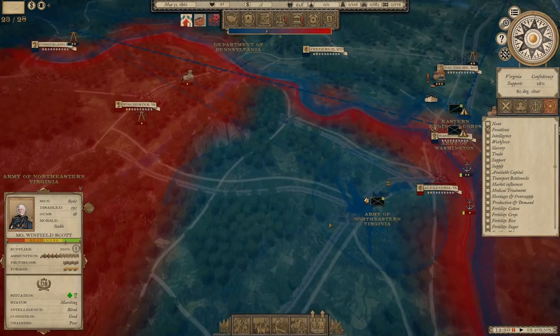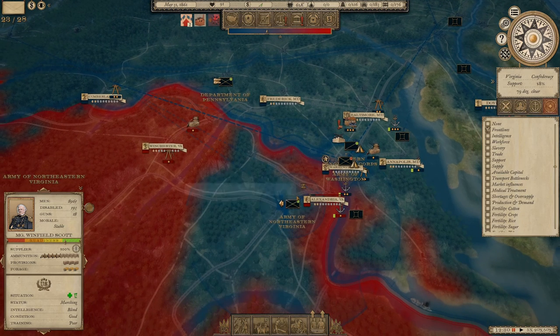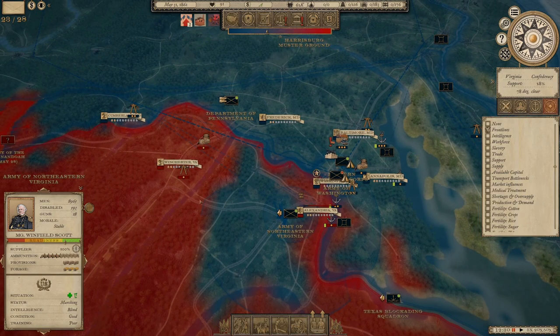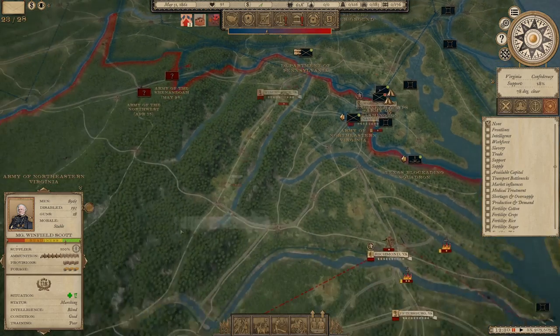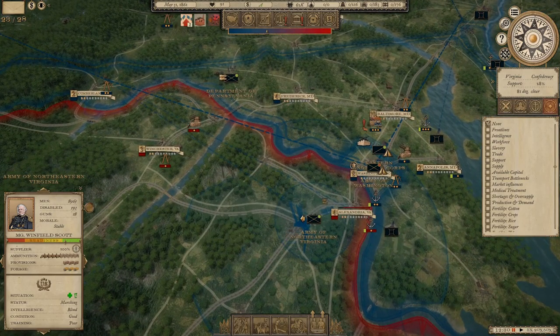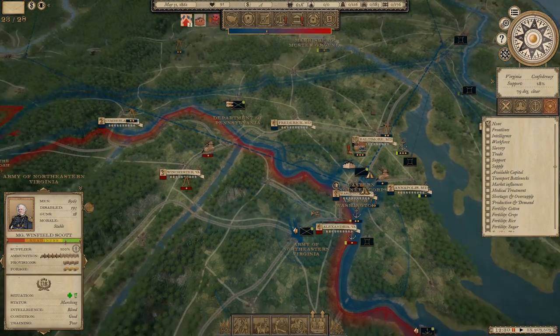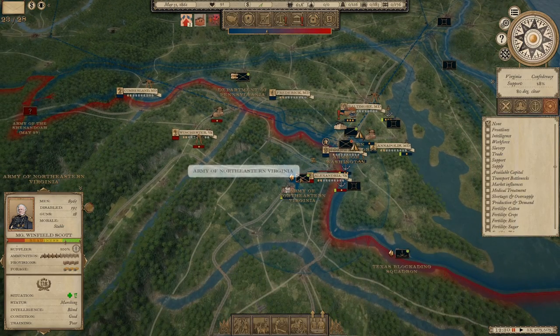Unlike what happened historically, the Army of Northeastern Virginia — the Union Army — was able to win the battle, and we sent the Army of the Potomac, the Confederate Army, fleeing for their lives. They've since retreated back up into the Shenandoah Valley and are now hiding, probably down by Staunton. We did win our first victory, which is great, and we are currently capturing Alexandria, just south of Washington. This is a pretty easy first city to capture, so we're just going to sit here for a little bit with our army.